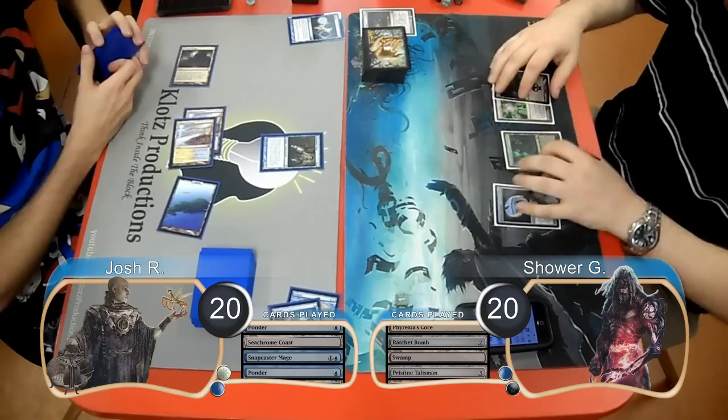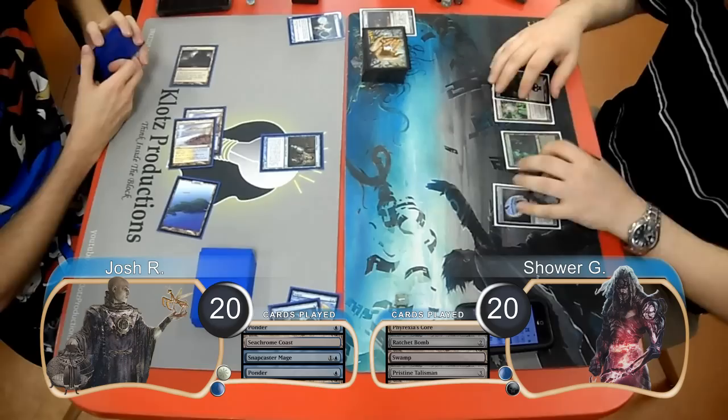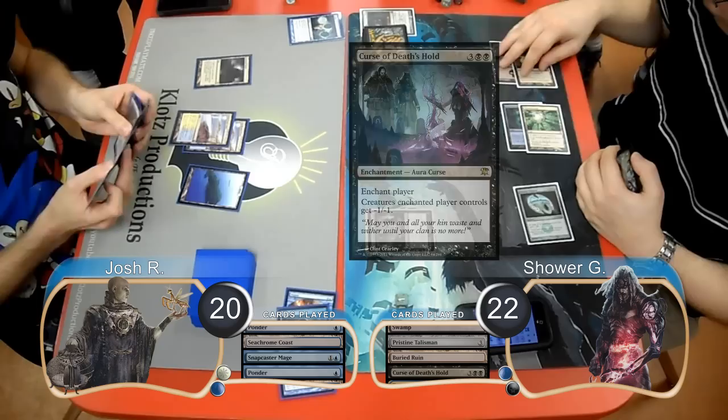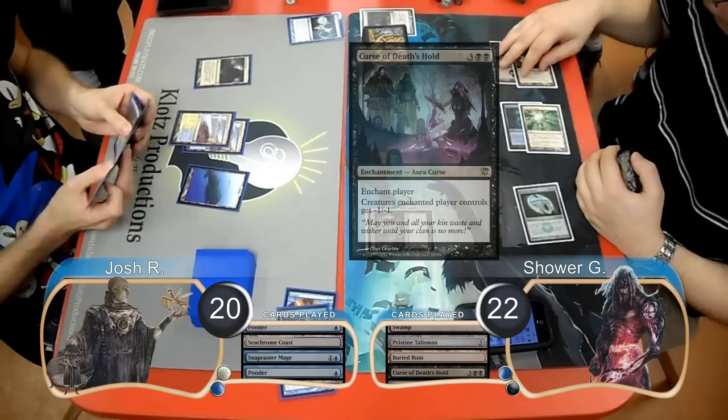Josh played a Snapcaster Mage on his next turn and flashed back one of his Ponders, choosing to rearrange the cards on the top of his library again. At the end of the turn, Shower gained one life with his Talisman. He then put a Buried Rune into play and played a Curse of Death's Hold, which resolved and killed Josh's Snapcaster. Josh then laid down a Glacial Fortress and was able to get rid of the curse with an Oblivion Ring.